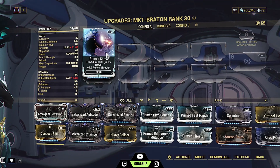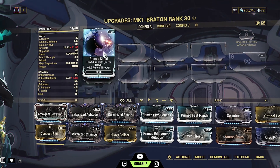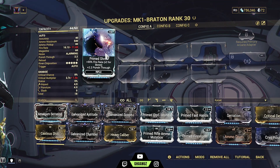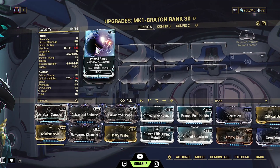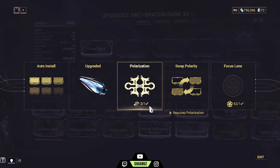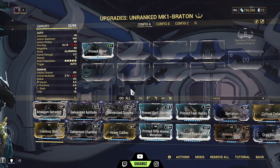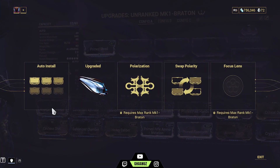You can see Prime Shred is now taking 16 capacity. I have to match this with the Madurai polarity — these are polarities. If you match the mod with the polarity it takes half the capacity. So when I apply Forma to this mod slot the capacity should release 8 points, adding 8 to 44 which comes out to 52. Let me show you — Actions, Polarization, Madurai, Apply. See, now I have 52 points out of 60; earlier it was 44.